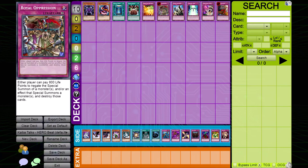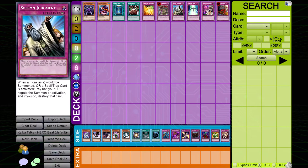Solemn Judgment. As amazing as Solemn is, this card can be a double-edged sword, especially against aggro decks. By reducing your life points in half, Hero Beat can easily bring them down to zero with their army of high attack monsters. Use Solemn Judgment with caution if you decide not to side this card out.